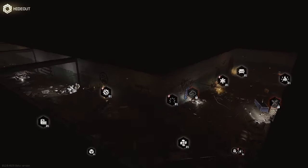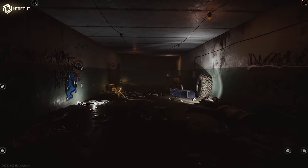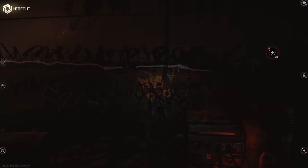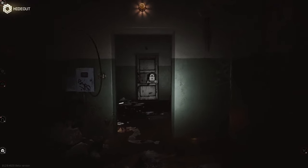Two last things: you can enter in first person into your hideout, you just have to click Enter at the top of your screen. Props to BSG, it's really a smooth transition. Second small tip — you can use a flashlight when in the hideout. You have to press the right mouse button for it.